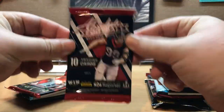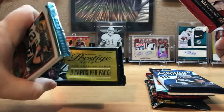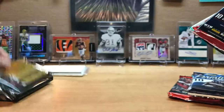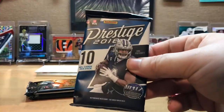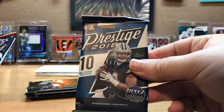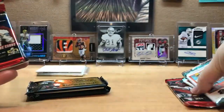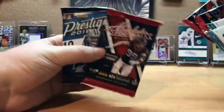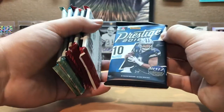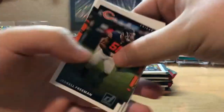Let's see — we get 2016 Absolute, 2015 Score, 2017 Donruss, and then a Prestige; save the Prestige for last as a hobby. On the other one we get another Prestige — save that for last — we get a 2018 Prestige, another Donruss, then another Score. So we'll save the hobby packs and go to the two Donruss, the two Score, the Absolute, and the two Prestige. That Prestige is really thick though.